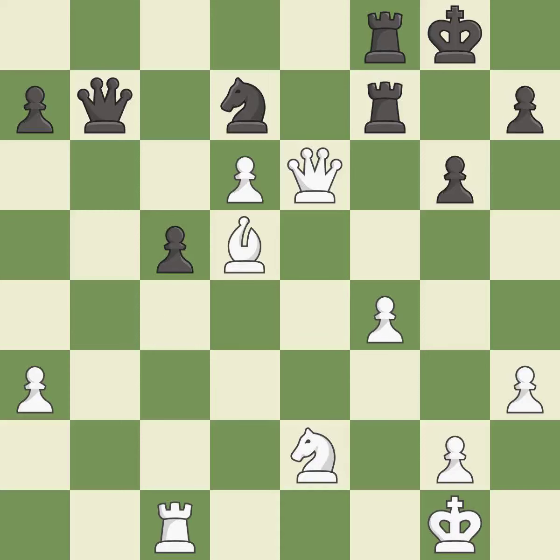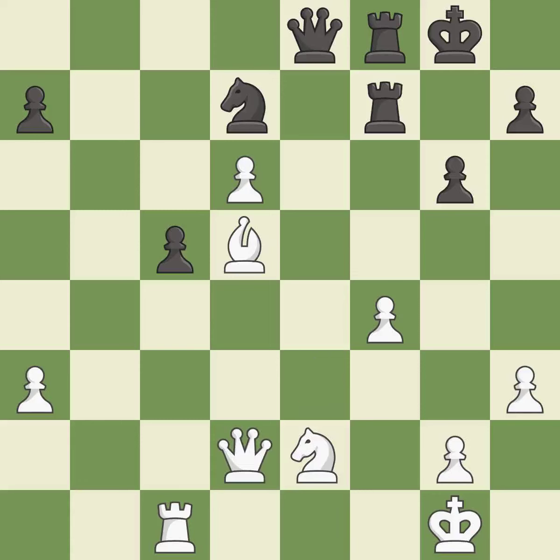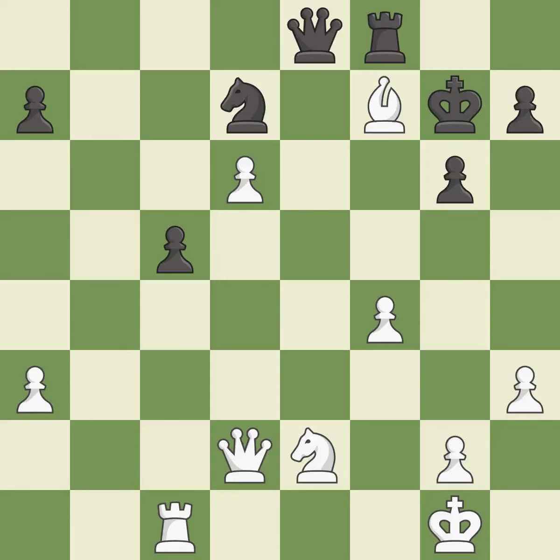This attacks a queen, winning a tempo when it moves away — it is good. This move puts the queen on a safer square — it is good. This exposes an attack threatening a rook, and threatens to win material — it is excellent. This offers to exchange pieces of equal value — it is good. This wins material — it is good. This captures a vulnerable rook — it is good. Recaptures — it is best.